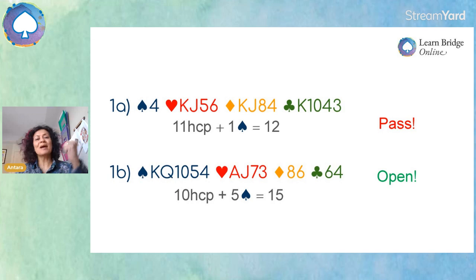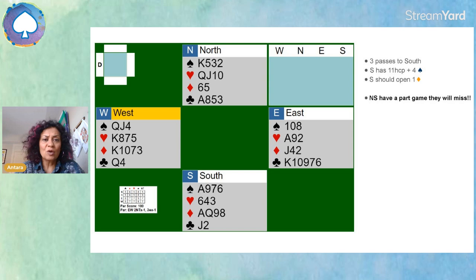Let's go back to the first hand. Here's what all four hands look like. West was the dealer and they passed. Our partner with 10 points had to pass. East has got five clubs but only eight points — they don't have an opening bid, so they pass. The auction comes around to us. We are sitting South with 11 points and four spades, totaling 15 — we should be opening this hand. We open one diamond in this particular case.